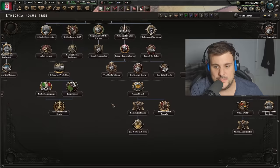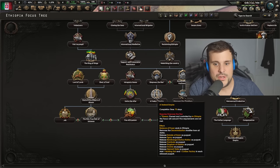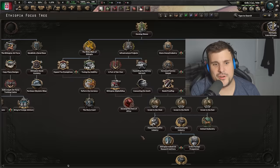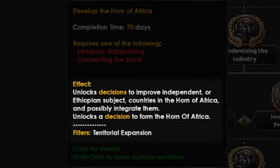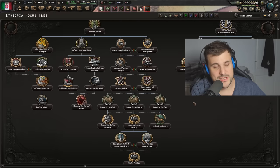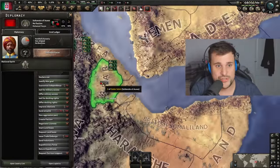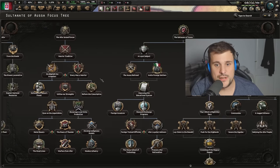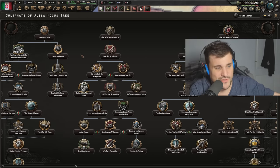There's a really cool focus deep down the tree - the non-aligned monarchist path, which is kind of the historical path. If you go the Federal Empire, it releases a bunch of nations within - kind of balkanizes you - and with that you can use the Horn of Africa focus to spend political power to reintegrate these states, which develops them at lightning speed, giving you like 20 to 30 mil and civilian factories over a very short period. Every single state in the Horn of Africa that you could potentially release has its own dedicated focus tree.